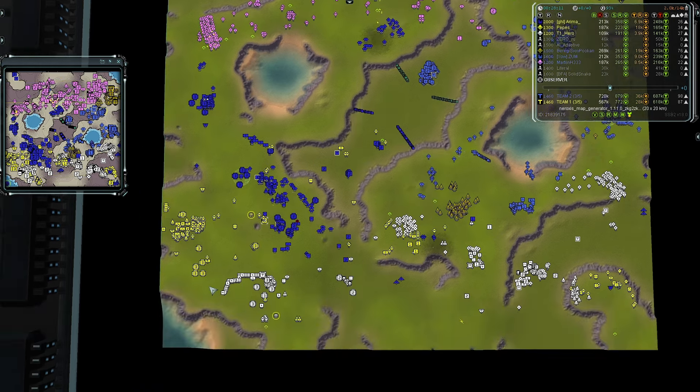Arima is also going into the air game to assist Pepe's. Arima is now in the water all the way back — no land access, would need a transport. Peterji confirms air control for his team. But you can't get too cocky — if team one builds lots of AA, it could flip. T3 units are charging north; there's a lightning tank in the mix but probably not enough to break through.